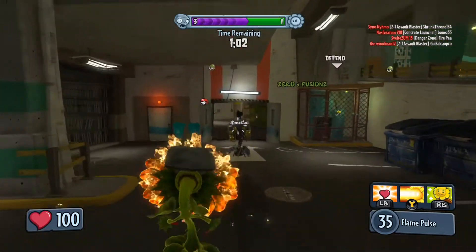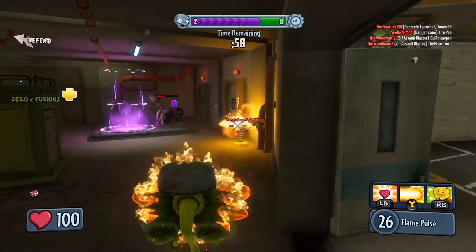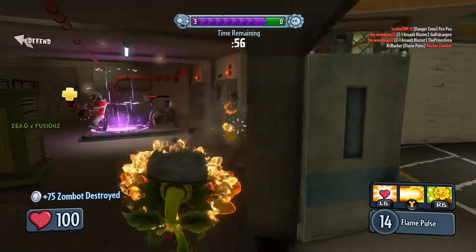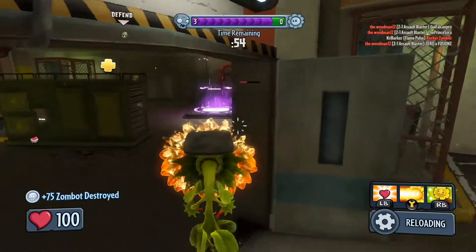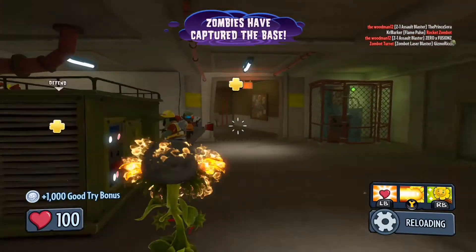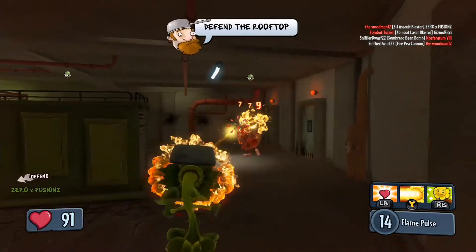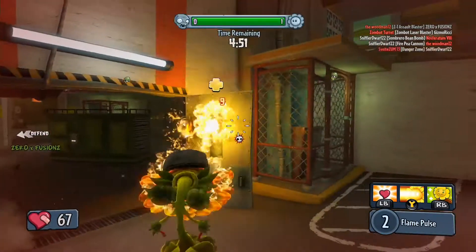They're capping the objective while we were messing around, which is not very good. And they have the teleporter up as well. Let's try and get rid of some of that - I think they're going to take this objective. I don't even get a chance to get the turret down, and now I'm being completely bombarded - oh dear, that was bad times to be in this area.